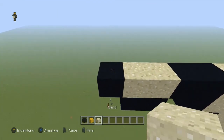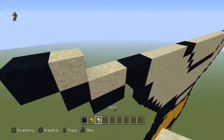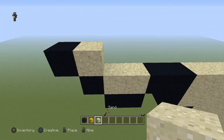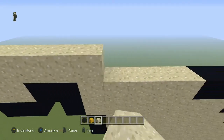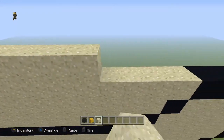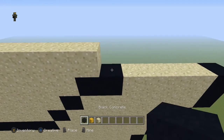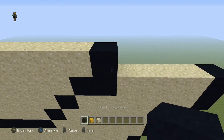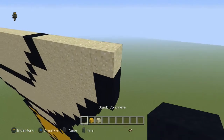Next row, come to the end and place a sand, place a black to the left. Then take the sand all the way across until you get to this first black block, then do a black, five sand, and a black.